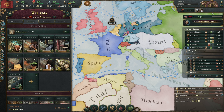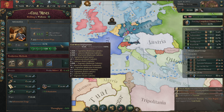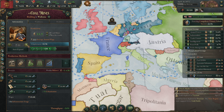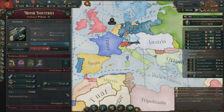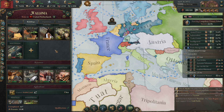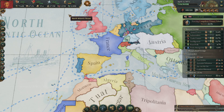They want some more universities so I can tech up a little bit faster. My coal mines are doing fine over here. Let's build a couple of coal mines in Wallonia — maybe that will get rid of their turmoil. Farms are still doing fine — everything is doing fine in the country.